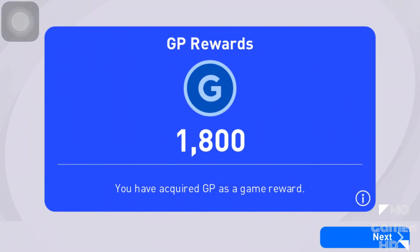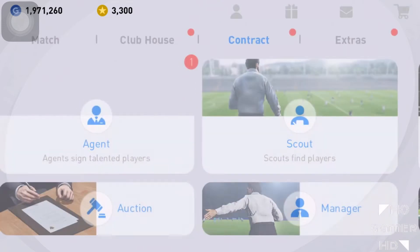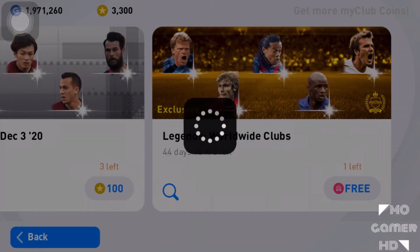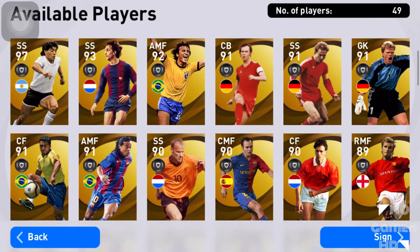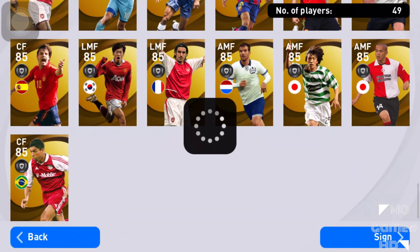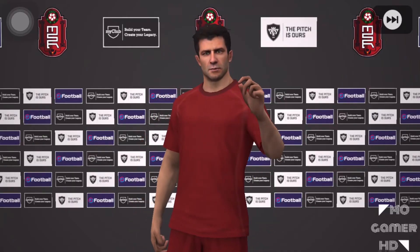Now let's go claim our free legend — worldwide clubs. Konami, please don't give me a duplicate. My main targets are Ronaldinho, Maldini, Roberto Carlos, Rikard, Totti, Oliokane, Van Basten, or Del Piero. All I'm asking is no duplicates. Let's see who we get. Love this animation — we've been seeing it a lot because Konami is giving away so many free legends. He's a right footer... it's Figo! I'm glad I got Figo — he's the first in my club and not a duplicate.